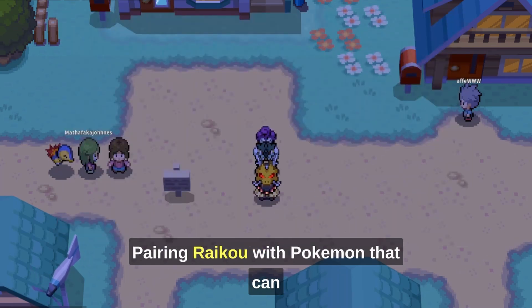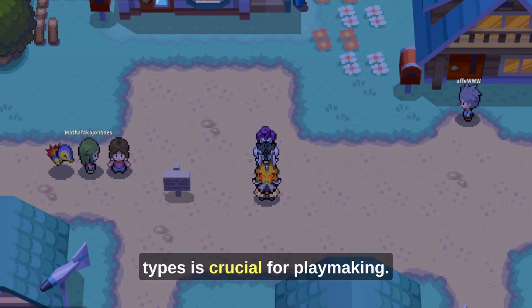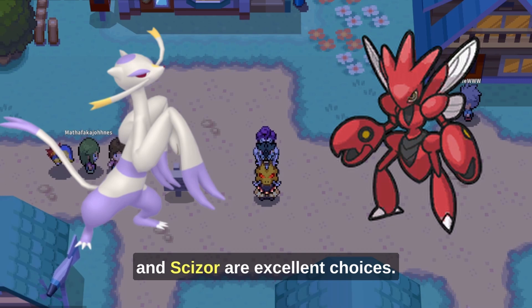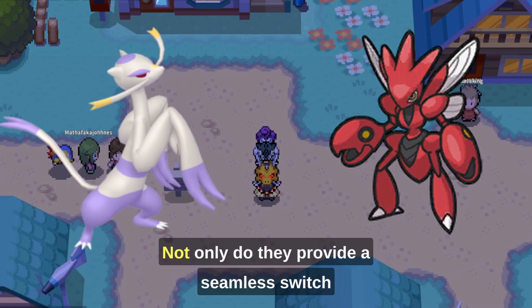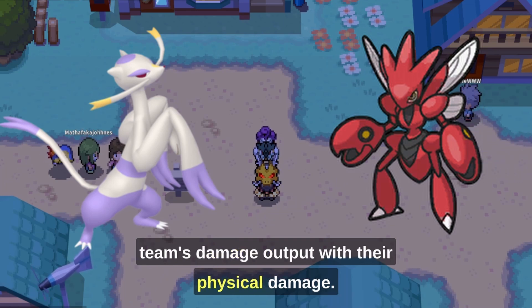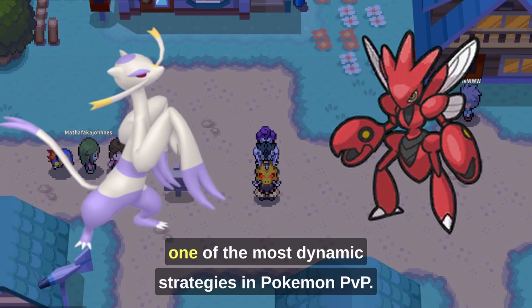Pairing Raikou with Pokémon that can utilize switching moves unaffected by ground types is crucial for playmaking. U-Turn users like Mienshao and Scizor are excellent choices. Not only do they provide a seamless switch-in for Raikou, but they also balance the team's damage output with their physical damage. This synergy, known as the Volt-Turn Core, is one of the most dynamic strategies in Pokémon PvP.